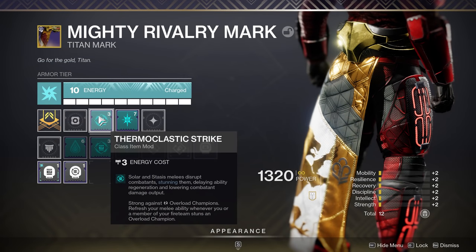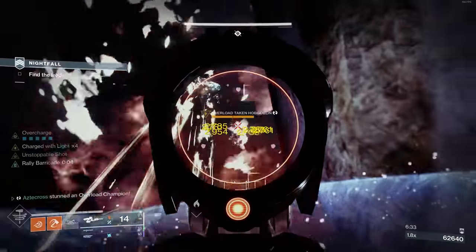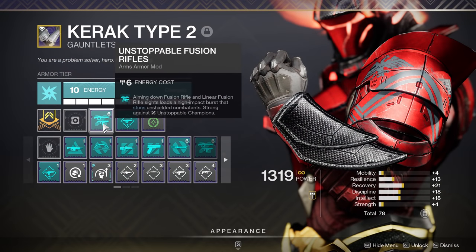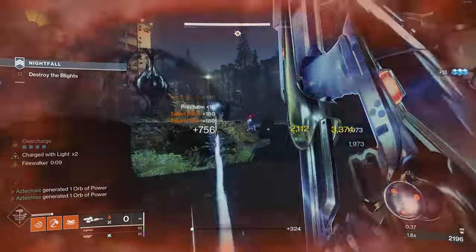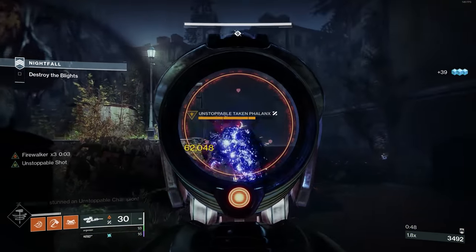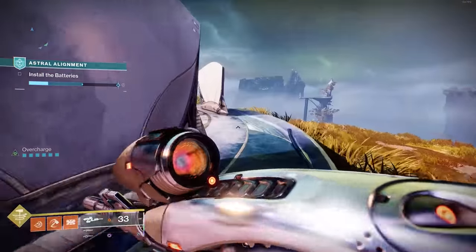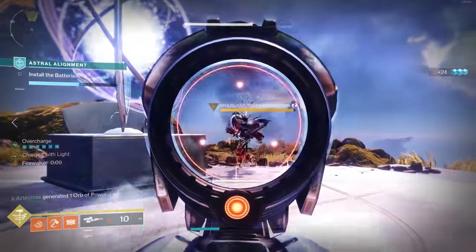My final thing: Thermal Classic Strike is an artifact mod this season and it's very good for all solar-based subclasses — especially those with a ranged melee, as it allows you to stun Overload Champions. In the Nightfall like Lake of Shadows, you're only dealing with Unstoppable and Overload Champions, which is perfect considering we also have a mod that allows us to stun Unstoppable Champions with fusions. This is a complete build that you can utilize in all forms of content, even Master and Grandmaster Nightfalls. With this season being six months long — the longest season in Destiny 2 — these artifact mods and buffs to weapons like Vex Mythoclast are here to stay. Vex Walker will carry you all the way to Witch Queen.